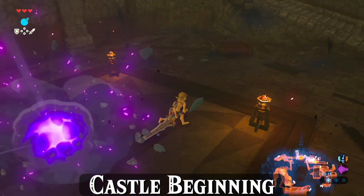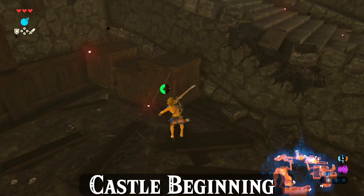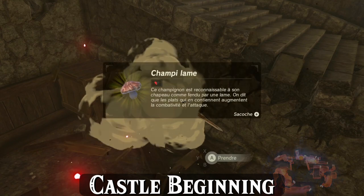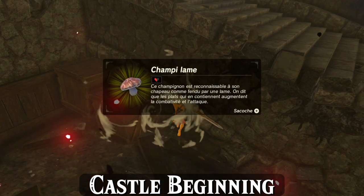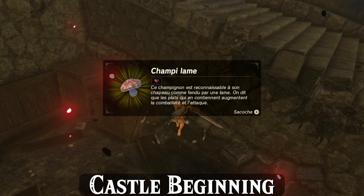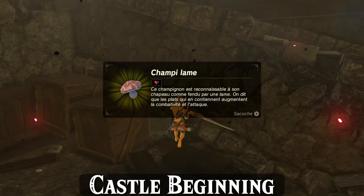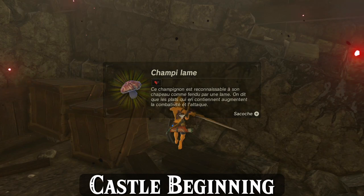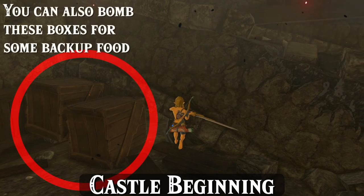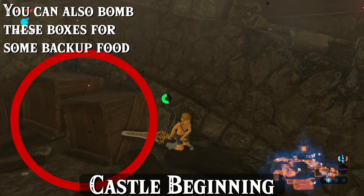Once the moblin is down and you have the royal guard's claymore, head over to the stairs. Notice these boxes — the far right box will always have a Razor Shroom inside. Amiibo runners can use it as a backup if you got poor fish scans, and no-amiibo runners can grab it for a longer time on their attack-up meal. If you go for this Razor Shroom, make sure to break only the box on the right — it's important not to break the other boxes to preserve as much claymore durability as possible for the blight fights later.